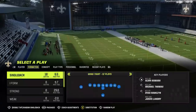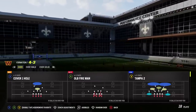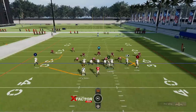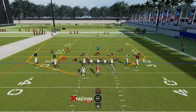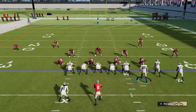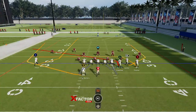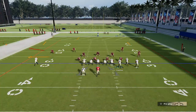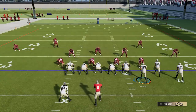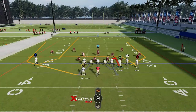They fixed an issue allowing tight ends to be assigned incorrect hot routes after specific pre-snap motions in bunch formations. Basically you can't block the tight end in gun bunches the same way anymore — you used to be able to motion him across next to the left tackle and put him on a pass block. I'm not entirely sure what specific exploit they're targeting since you can still slant the tight end.